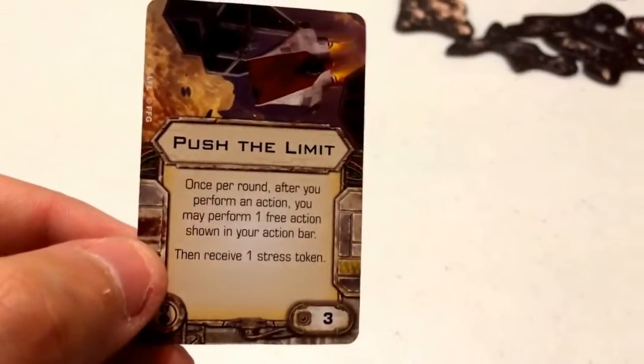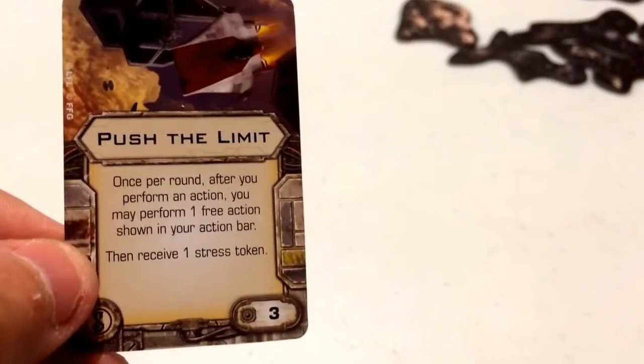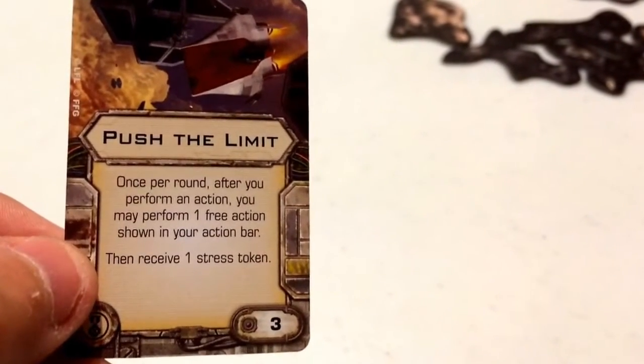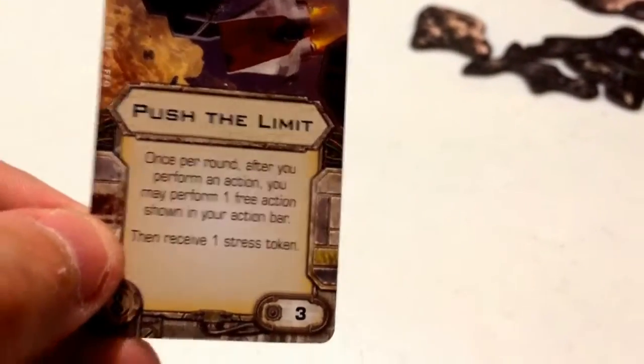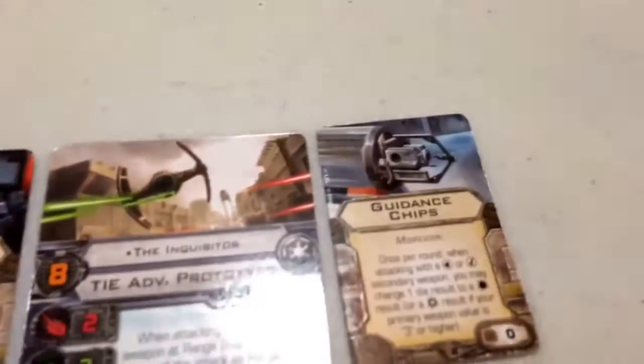For his Elite Pilot Talent, we have Push the Limit, which complements the TIE V1 title pretty well. Once per round after you perform an action, you may perform a free action from your action bar, then receive a stress token. Cost of 3. Everyone knows this card — it's a favorite among many veterans of X-Wing. You get a free action but receive stress afterwards, which is fine because the TIE Advanced Prototype has a lot of green maneuvers. All of its speed-1 banks and turns are green maneuvers.